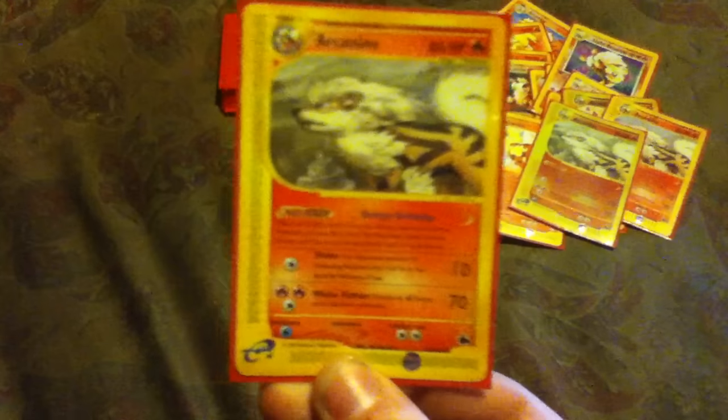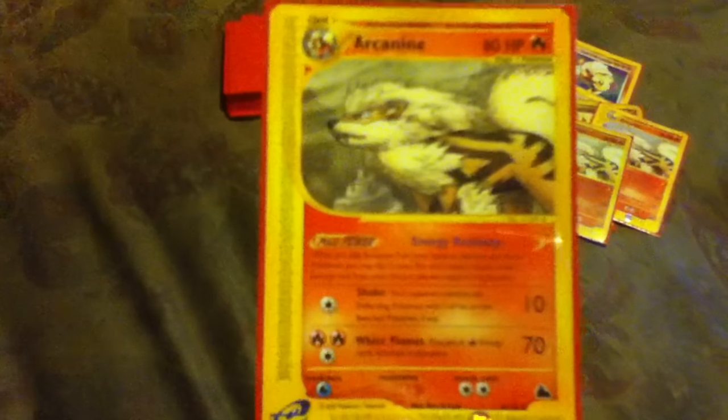Here's another one with the e-reader gimmick — this is Sky Ridge. This is the regular holofoil. As far as I know I have every card — there was supposedly a reverse holofoil Sky Ridge listed online but I don't think it actually exists. Here's the reverse holofoil Sky Ridge Arcanine. Look at all these big dogs! And here's the normal Sky Ridge Arcanine.